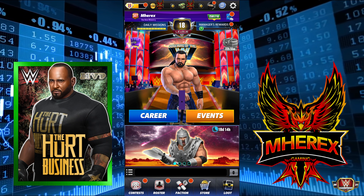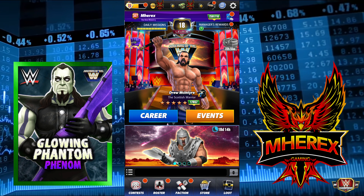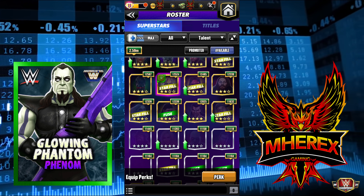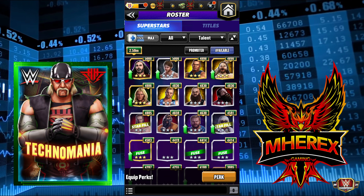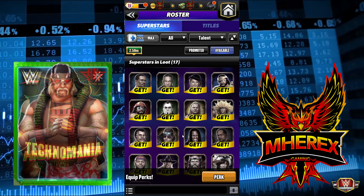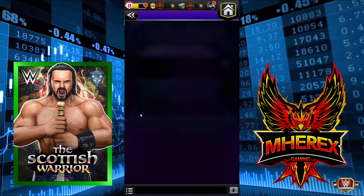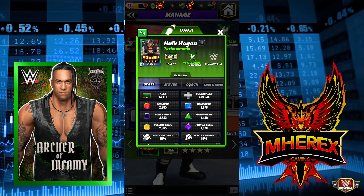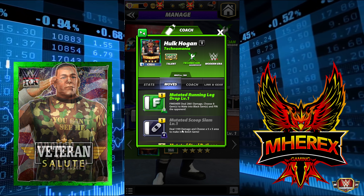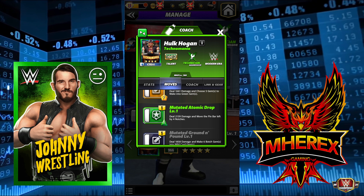Number one on our list was Mutant Hogan — Techno Hogan. I do not have him. The reason we put him number one is very similar to Zombie Triple H: once he starts going, which he does on turn one, he just loops and loops. He's an extremely powerful card, and we put him as our best tech for his infinite looping ability.